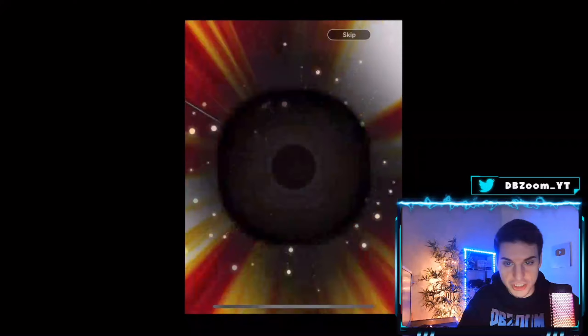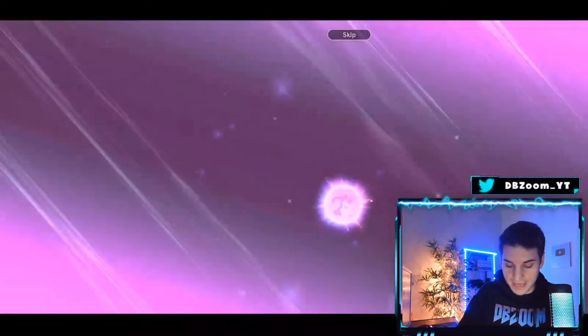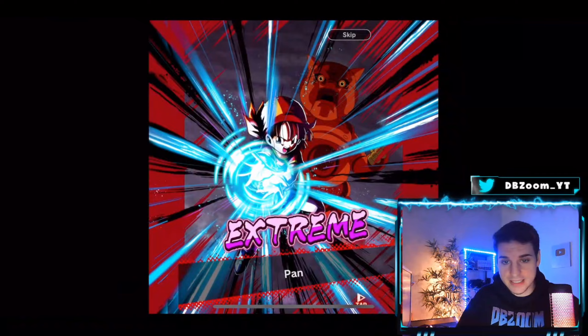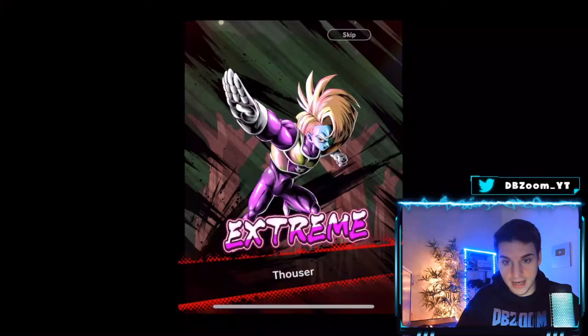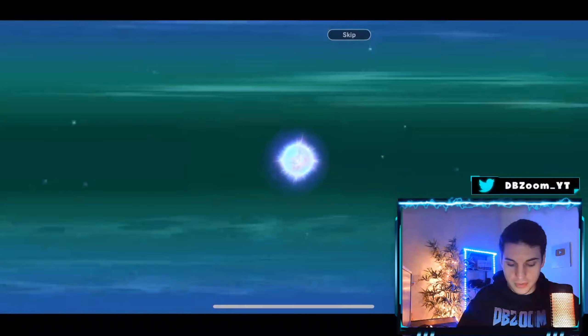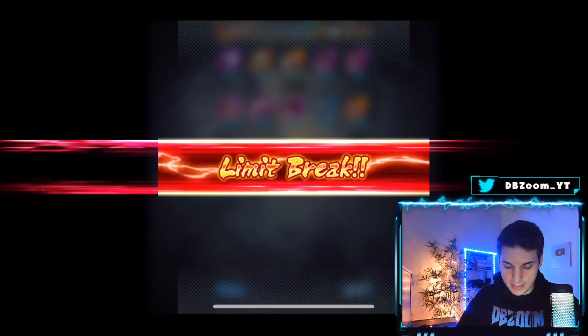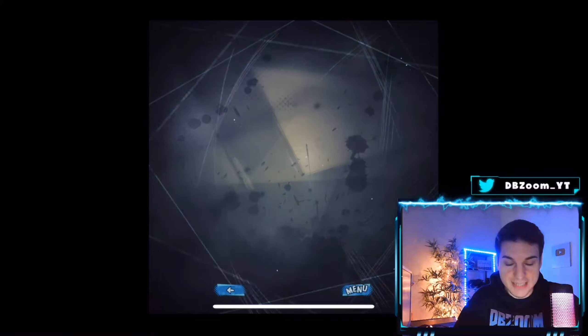We get the OG Red Zamasu — I'll take that because I do not have him maxed out. I got major shaft on him originally, so that's a big dub. Eventually Hope Trunks down the line is going to get his unique equipment or a Zenkai. Very good unit upon release, but he's fallen off. We get a star on him — two red stars. I'm surprised I don't have more stars on him, but I got majorly shafted.